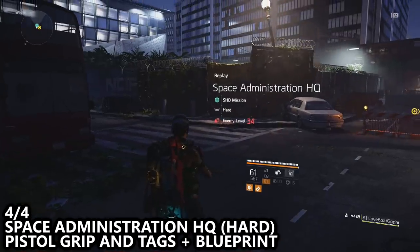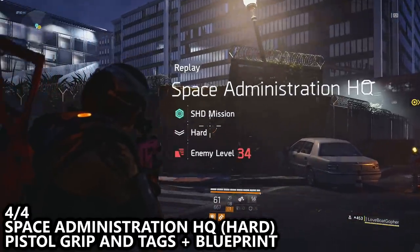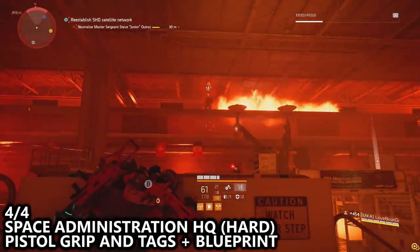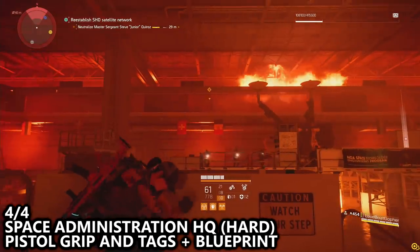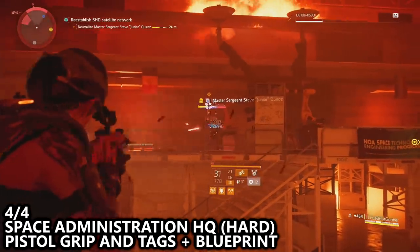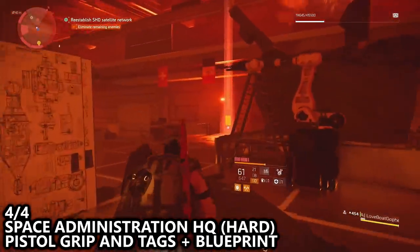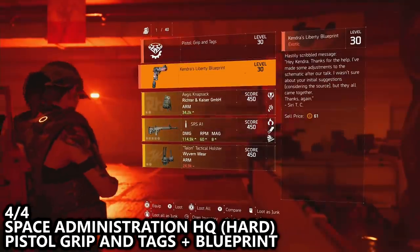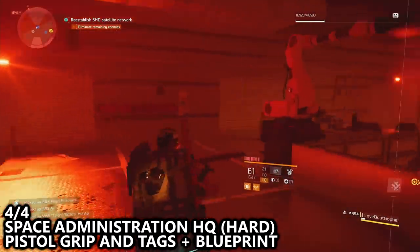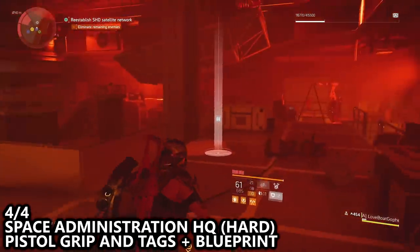Last but not least, the fourth and final piece — the pistol grip and tags — can be found on the Space Administration HQ main mission. This must also be done on hard difficulty. Make sure you do this one last, and that you have the three previous parts from earlier, or else you won't unlock it in the right order and might have a problem with the blueprint spawning and may have to redo it. At the end of the level, make sure you kill the named enemy in an area of the map where you can go up to his body and loot him. Once you loot him, you should get the pistol grip and tags as well as the blueprint, if you have all of the previous pieces.